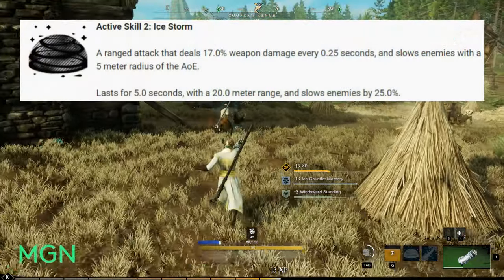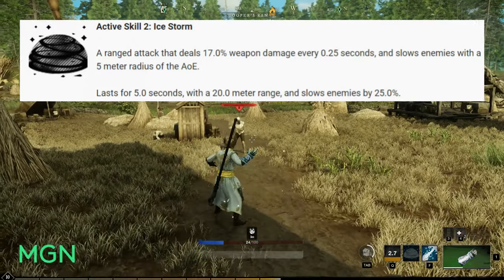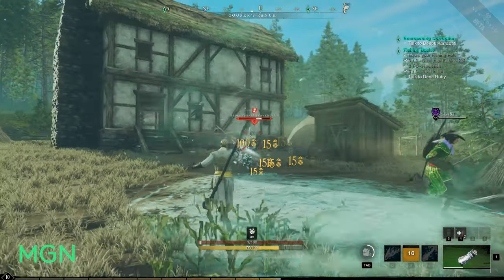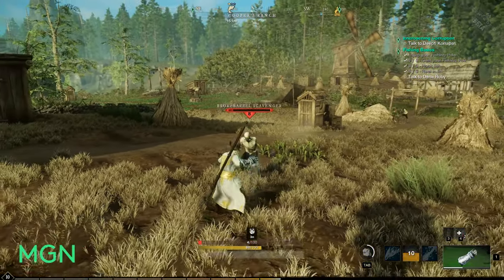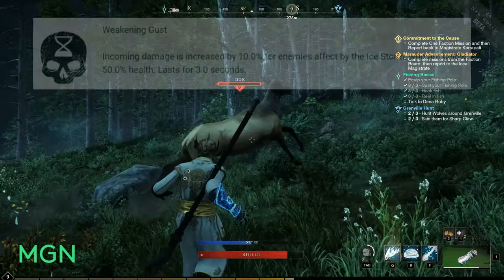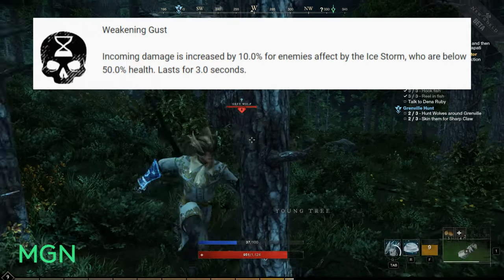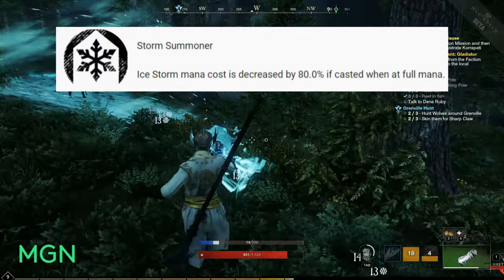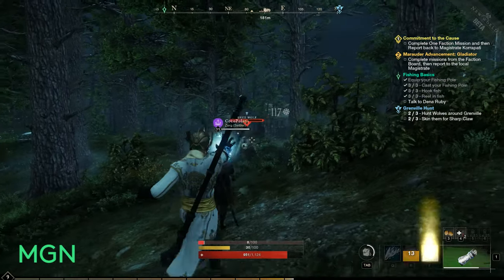The second active skill for Ice Tempest is called Ice Storm. A ranged attack that deals 17% weapon damage every 0.25 seconds and slows enemies within a 5 metre radius AOE. It lasts for 5 seconds with a 20 metre range, slowing by 25%. The cost is 25 mana and the cooldown is 20 seconds. Augments include: Weakening Gust (incoming damage increased by 10% for enemies in the Ice Storm below 50% health, lasting 3 seconds), Storm Summoner (mana cost reduced by 8% if cast at full mana), and Punishing Storm (10% increased damage output per enemy caught in Ice Storm).